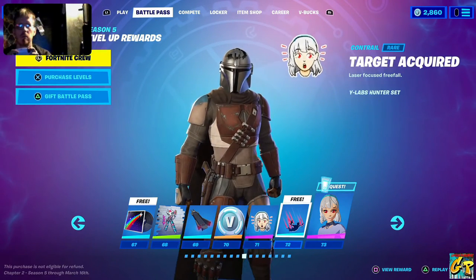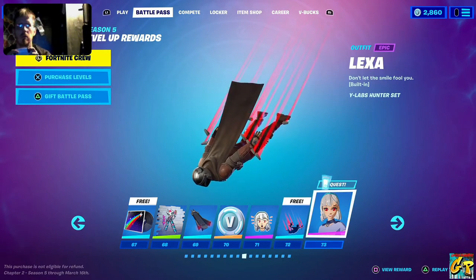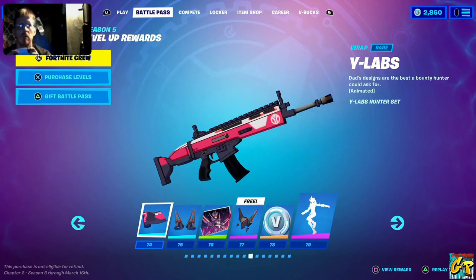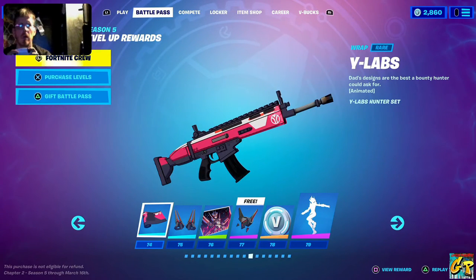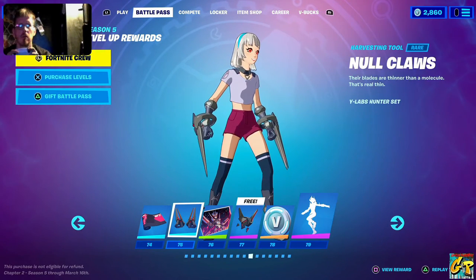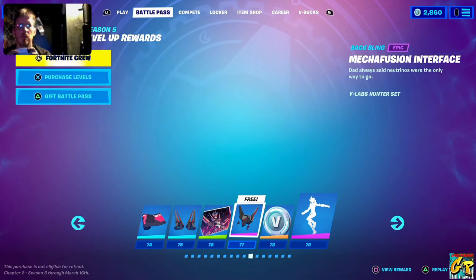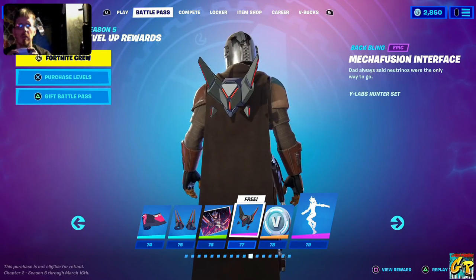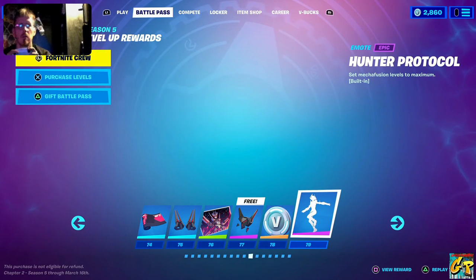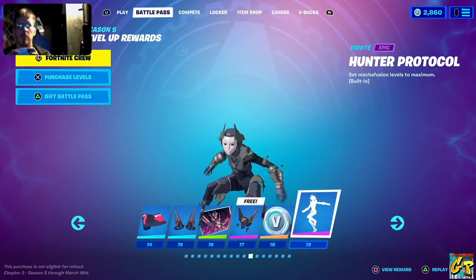More V-Bucks, Oh No emoticon, Target Acquired contrail, Lexa character. We get Y-Labs weapons wrap, No Claws, Let's Go Mecha Fusion loading screen, we'll be getting the Mecha Fusion interface, 100 V-Bucks, Hunter Protocol — another transitional emote.